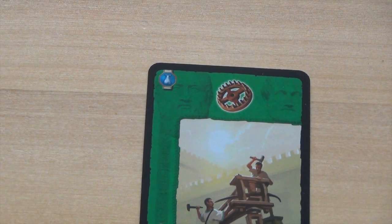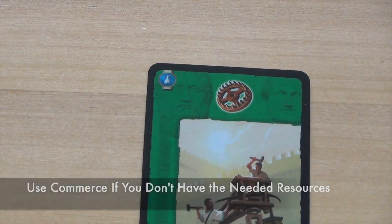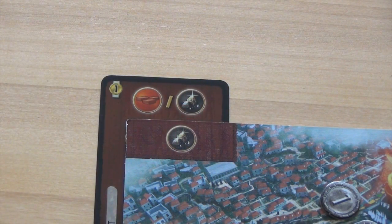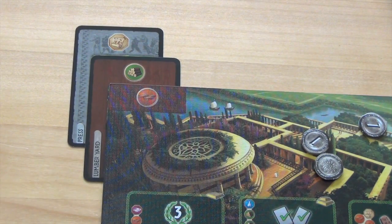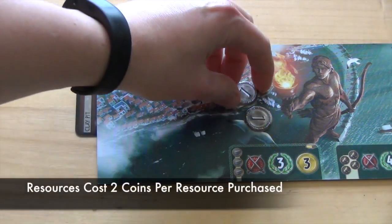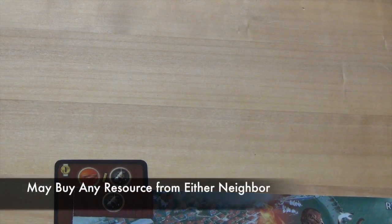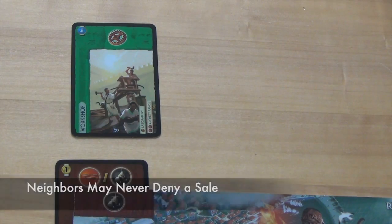At times a player may not have all of the resources they need on their wonder board. In this case, they would use commerce to buy items from neighbors. They may look to their neighbors directly to the left and directly to the right. They may buy any of those players' resources from their wonder board or their brown or grey cards. When they buy a resource from another player, they must pay 2 coins per resource, placing their coins on that player's wonder board. Their neighbor may never deny the sale, and a player may buy items from both neighbors.